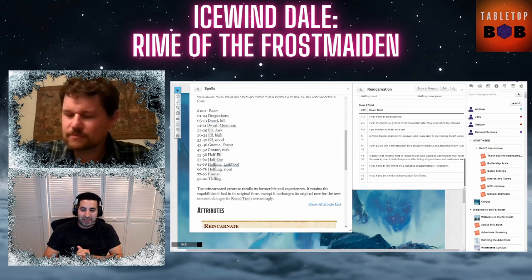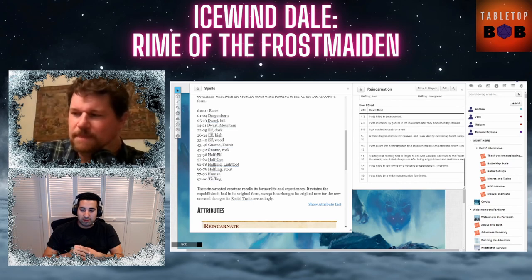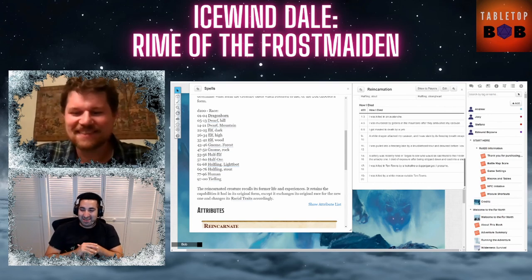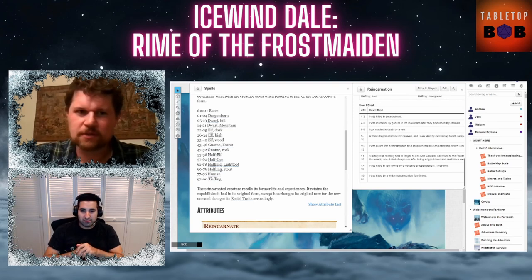We discussed whether Andrew would still go by Everard or take an alias. He thought about calling himself Checkmate. Everard could become his adopted name. His reaction when he first got the secret was uncertainty about how it would fit his backstory, but when he read that the character could have already been from Ten Towns previously, it clicked immediately — he'd just died and come back, retaining all his memories, a stranger in the town he used to know.